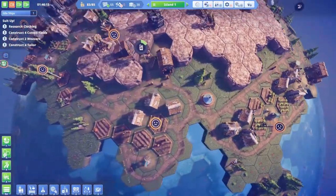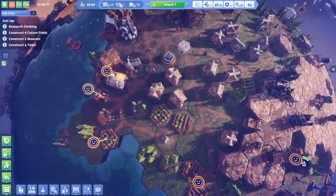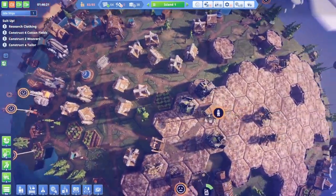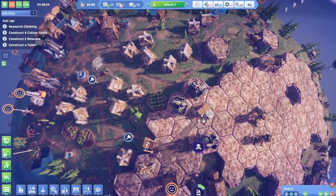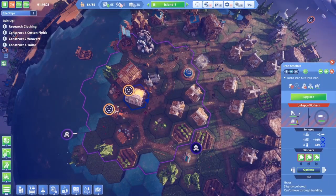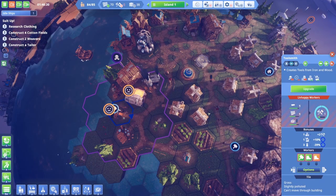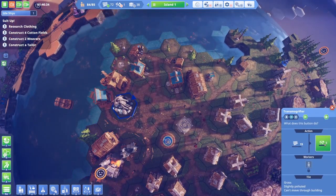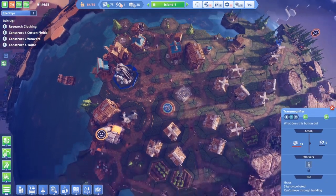I'm battling happiness issues obviously, but I feel like it's slowly getting better. What's going on here? Not enough workers. We are out of tools. What's going on with our toolsmith? Unhappy workers. I can always do the transmogrifier — let's do that.